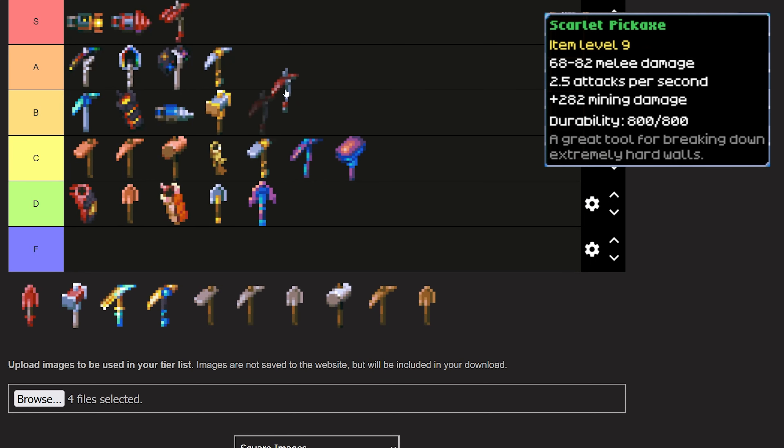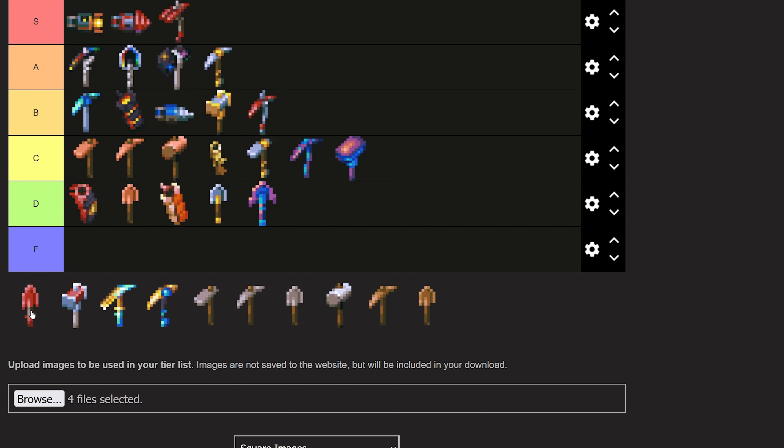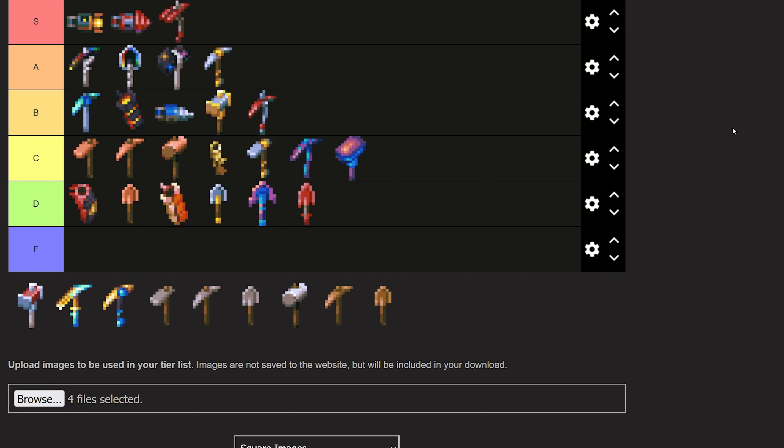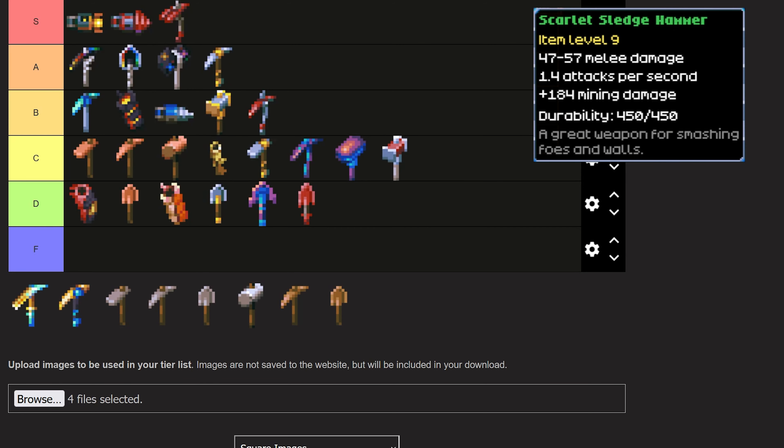The Scarlet Pickaxe is going into B tier. You're going to want to make this as soon as you take down the Great Wall — it is really versatile and useful and will take you to that next level, but you are going to replace it eventually. The Scarlet Shovel is again going into D tier — it's one of those things that can just kind of be skipped. If you're happy with your Iron or even Wood Shovel, you can skip all these middle shovels and go straight for Galaxite. The Scarlet Sledgehammer is going into C tier — perfectly fine, perfectly average, a great upgrade, but if you skip over it for something else, kudos to you.